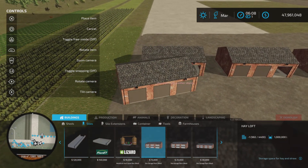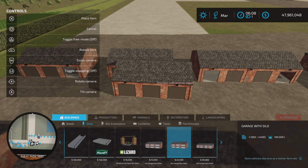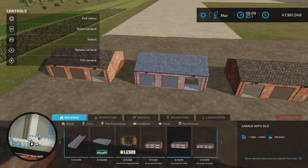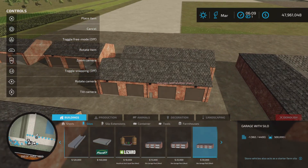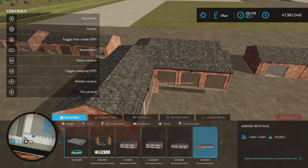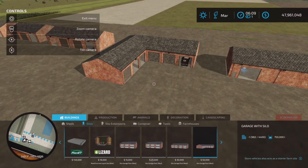We have a hayloft at one million liters, then a garage with silo at one hundred thousand liter capacity, a four-bay garage with five hundred thousand liters, and a garage with silo at seven hundred and fifty thousand liters.